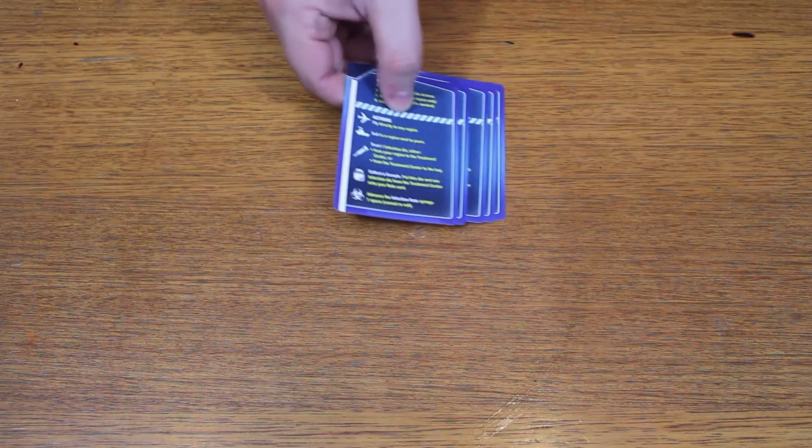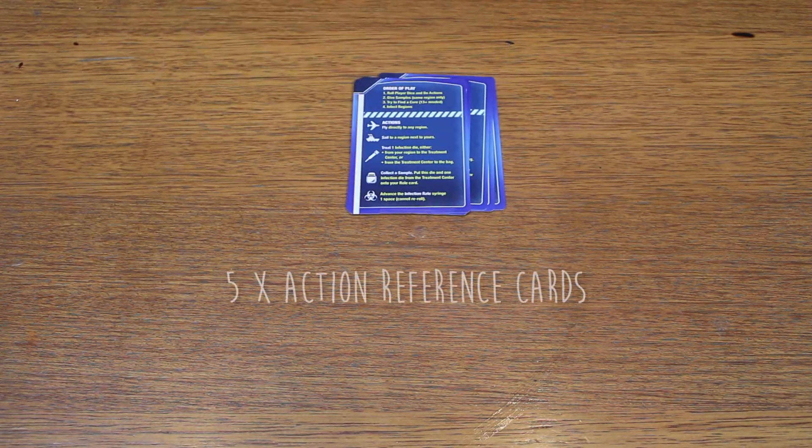So now I'm going to show you what's actually in the box for Pandemic The Cure before I teach you how to set up the game and play a few turns. First of all you're going to have five action cards, which are reminders of all the different actions available in the game. You give one of those to each player who's playing.